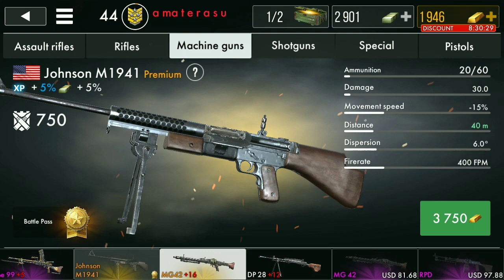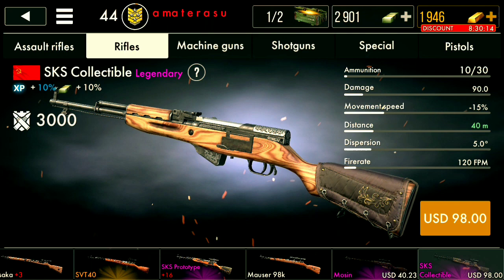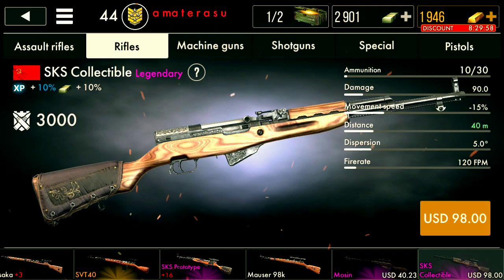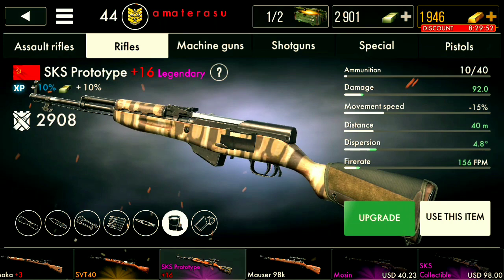The other weapon they added is a new SKS. I like the design of it, but it's exactly similar to the SKS Prototype. Why did they add this? I mean the design is amazing, I'm not complaining, I'm just saying the stats are the same — so I don't really see why you'd buy this.